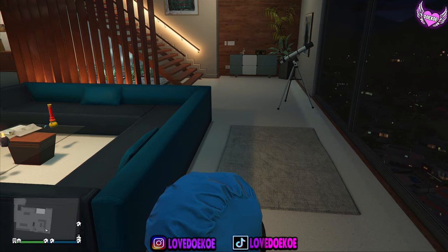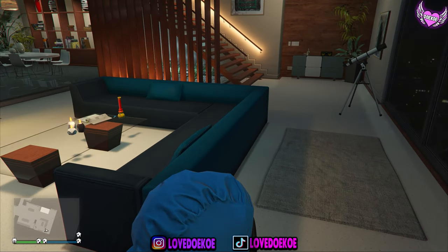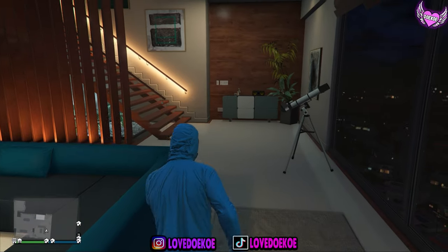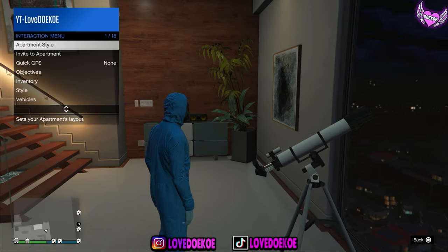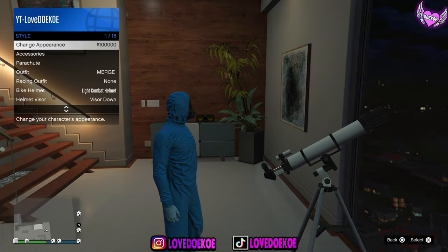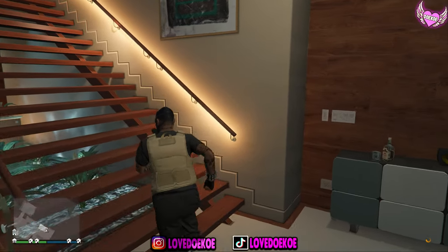So what you want to do is run to the telescope, spam right on the d-pad, spam the X button, and hold your interaction menu. Now go over to your first outfit slot and walk away.